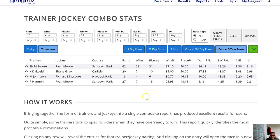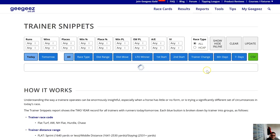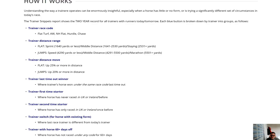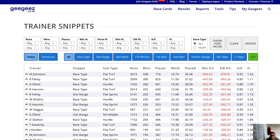I'm going to look at the trainer snippets report, which gives a whole bunch of interesting angles that might be missed at first glance. Trainer-jockey is a fairly obvious angle, whereas something like race type, first or second start in a handicap, off a layoff, or quick-returning are a bit more under the radar. It took a moment to load because there is an awful lot of data in this report — you'll forgive it taking seven or eight seconds to pull all that in.